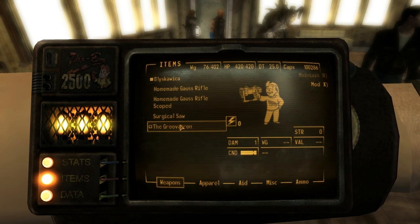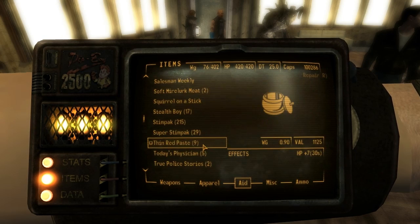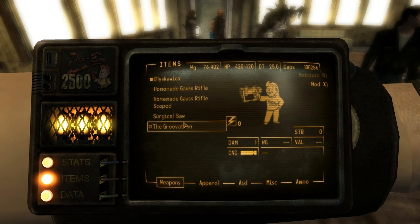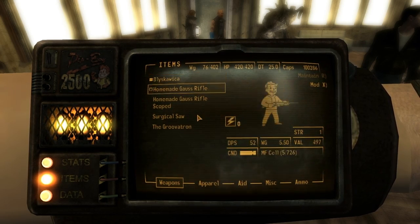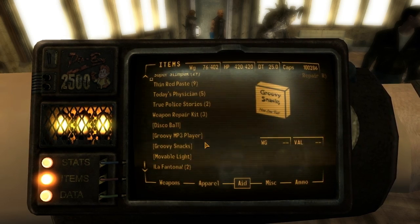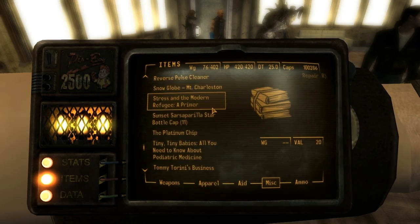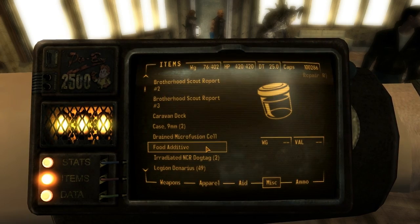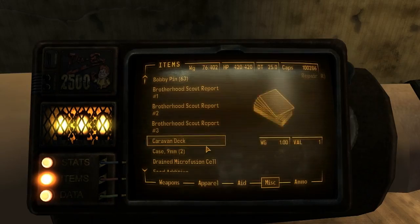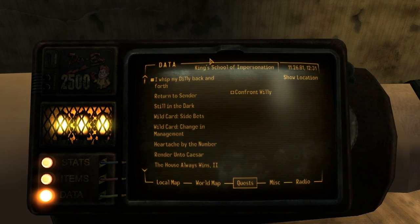Alright, I'm going to find the weapon in my inventory. Checking: Groovatron, surgical saw, homemade Gauss... Dilly's Willy — he gave it to me, it says I got it. I want the beanie — where'd you put the beanie? I whip my dilly back and forth, I whip my hair back and forth. Alright.